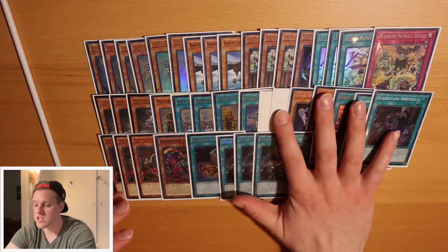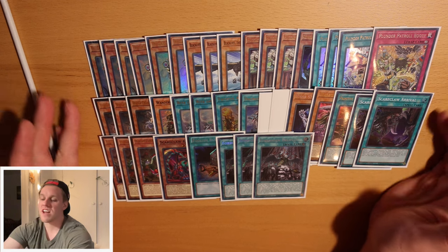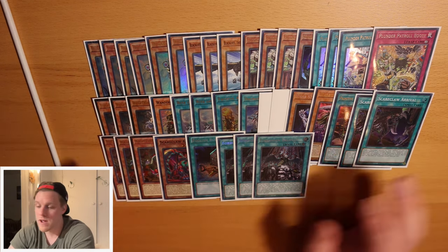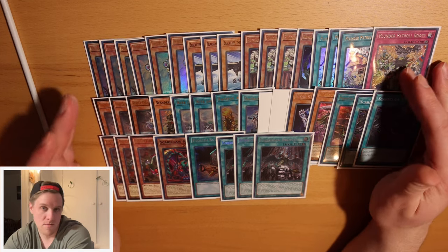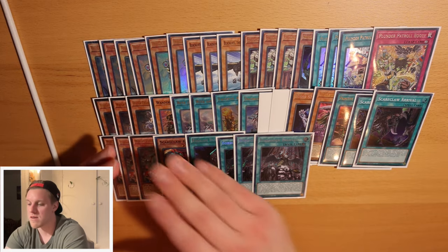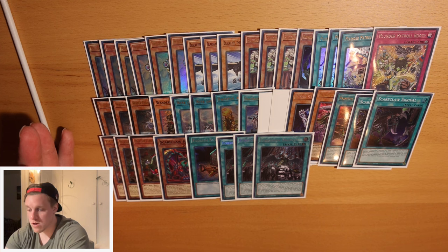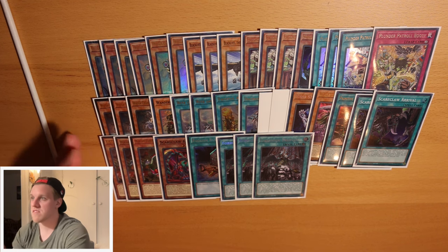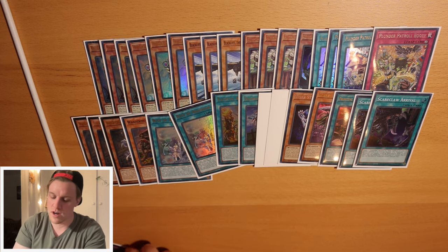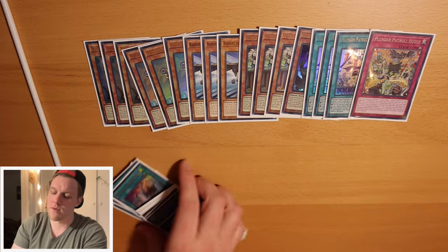Then our last three cards are our only non-engines - Forbidden Droplet. We just have so many sweet Droplet targets: all of the plunders that become equips, the Adventure stuff we don't need, the Cashtira stuff we can't summon, any bricks - we can just Droplet them all away. And honestly, all three of these engines apply pressure even going second. Adventure going second is not too bad, Fenrir puts pressure, plunder monsters just float - White Beard floats, Golden Hair floats, Black Eyes brings stuff back. Your deck can actually push through going second pretty well.